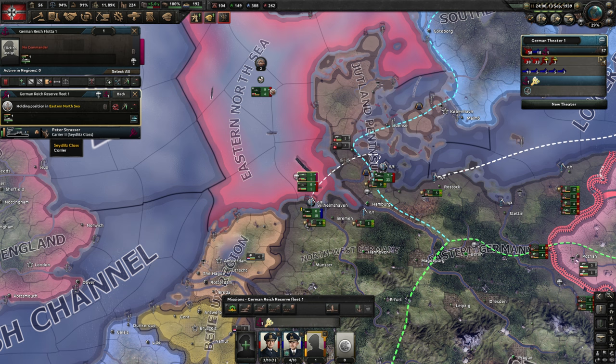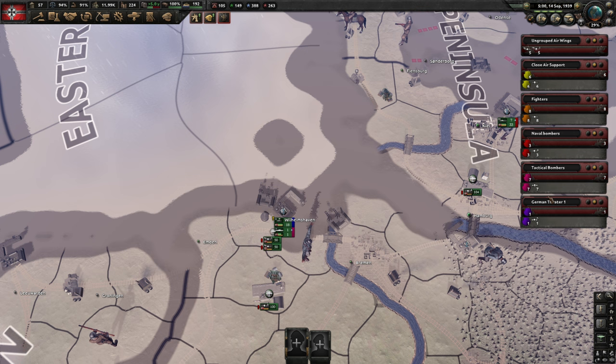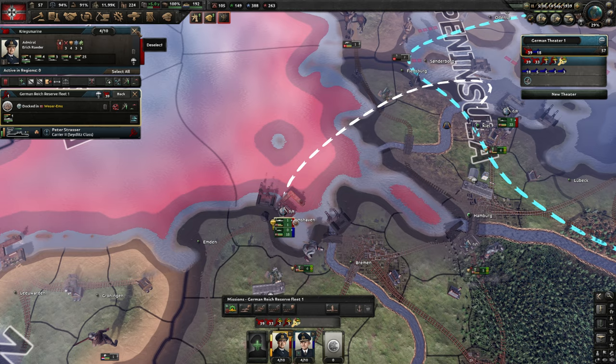Let's put the carrier in the fleet. We could also train it first — let's put it back in the port. When you go to port they lose their mission plan. So we go to the carrier in the top bar and shift-click to train.